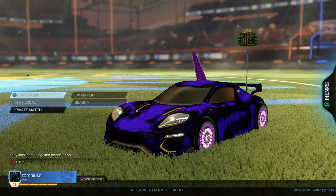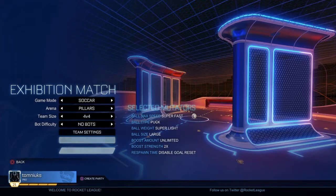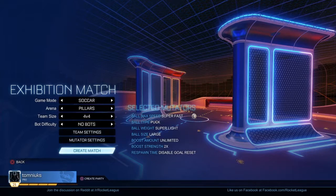Then click Exhibition, and for everything — as you see — select mutators. You want everything I have selected, but the boost strength does not matter, whatever you put. One thing is you really do want to disable goal reset.